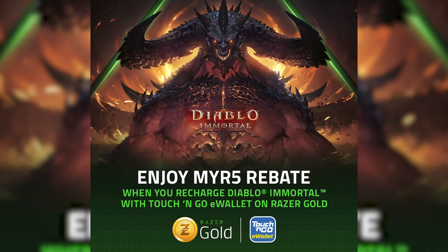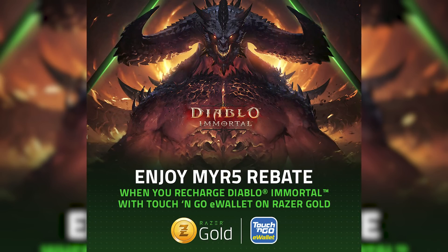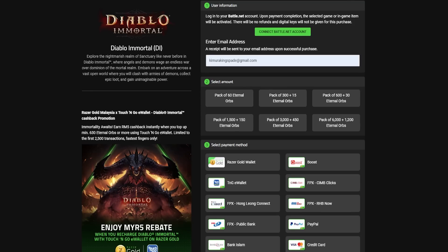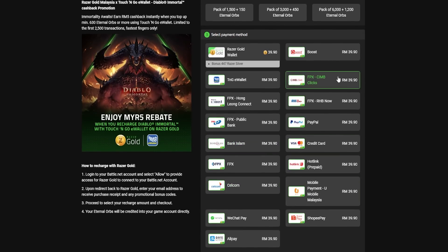All you have to do is log into your Battle.net account and select 'allow' to provide access for Razer Gold to connect to your Battle.net account. Upon redirect back to Razer Gold, enter your email address to receive your purchase and any promotional bonus codes. Proceed to select your recharge amount and checkout — your Eternal Orbs will be credited to your game account directly.